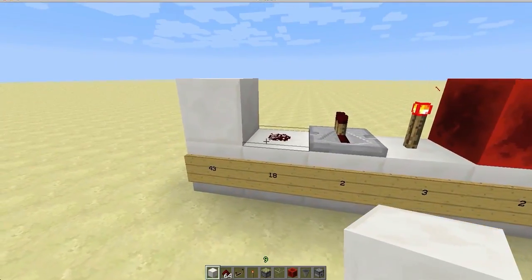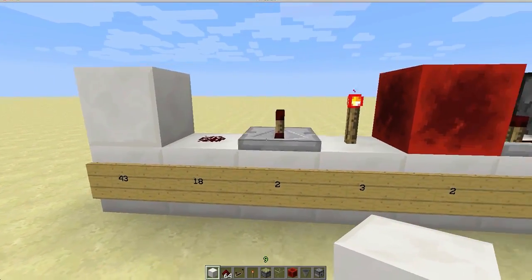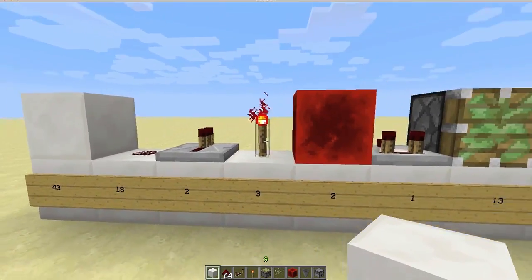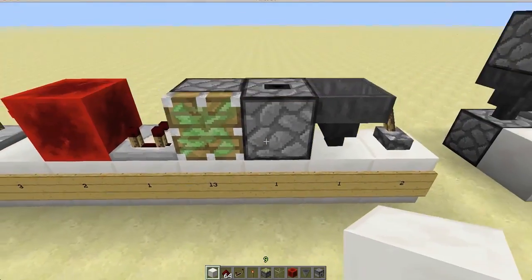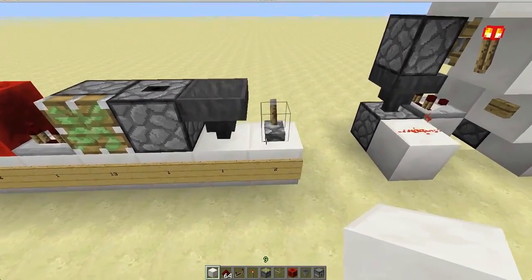So for this design, we're going to need 43 blocks, 18 pieces of redstone, 2 repeaters, 3 torches, 2 redstone blocks, 1 comparator, 13 sticky pistons, 1 hopper, 1 dropper, and 2 levers.